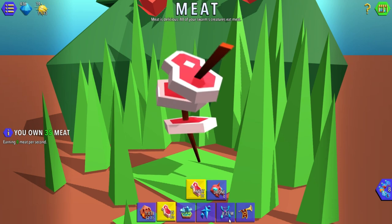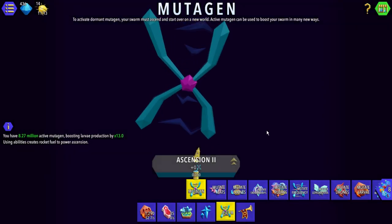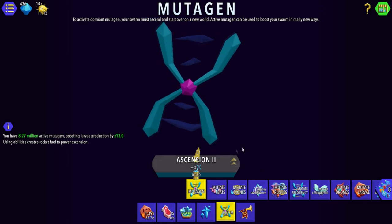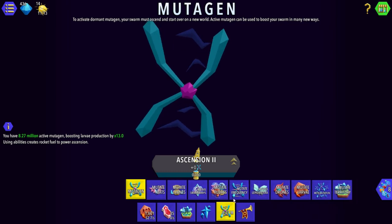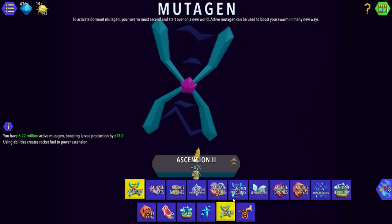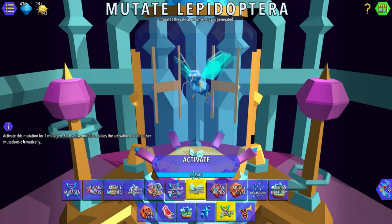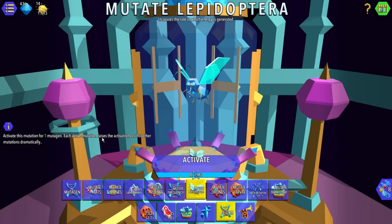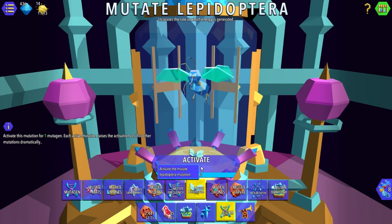You can see our larva production is shooting up a lot faster than it previously was at the beginning. And then in here — ascension 2 — as you can see, we're basically going to be dropping into where they're at. This is just for the first one. Mutate to LARP bits, guys. Activate mutagen for each one — raises activation costs dramatically. These increase the rate at which energy is generated.